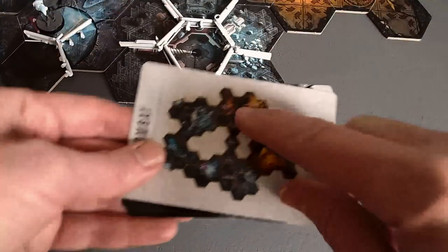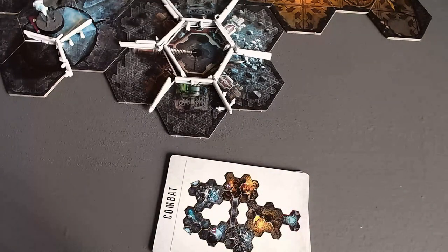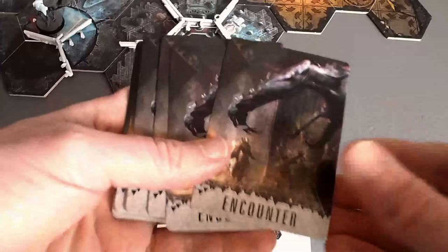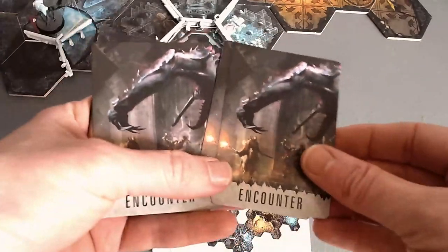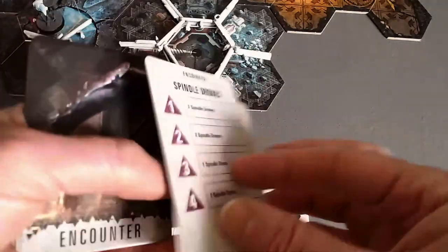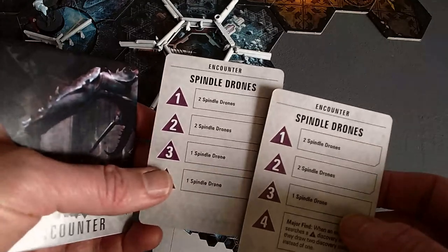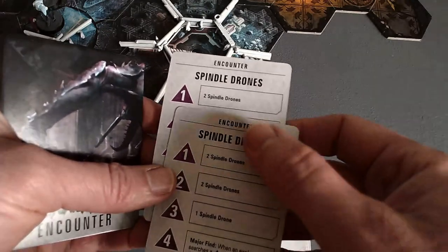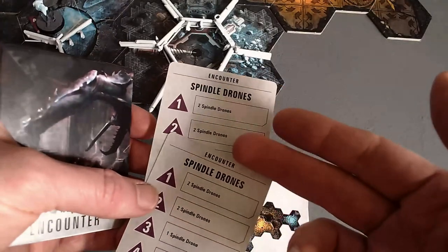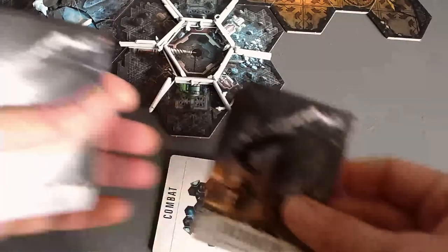That's the combat set up and there are two enemies. Let me zoom out so you can see the board. Before we do that, I'll draw two Encounter cards, because that's what you do when you have tokens. So those are the top two cards. One is Spindledrones and Spindledrones. Because I only have four Spindledrones, token one gets two Spindledrones and token two gets two Spindledrones. It looks like they thought this out — they knew how many miniatures they were including in the box.